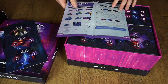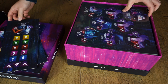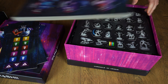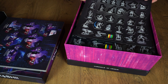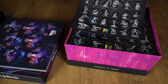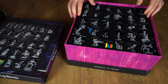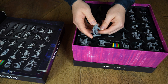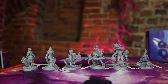Rulebook for our stretch goal box. Living city tokens. A lot of punch boards for the core box. A picture showing how to assemble the miniatures into the plastic tray. A lot of minis — I can show it that way. We'll make a close-up later, so don't worry.